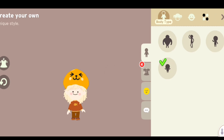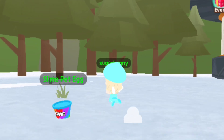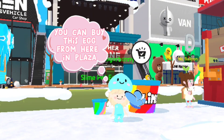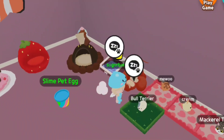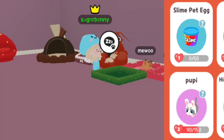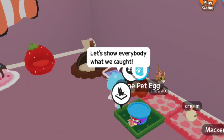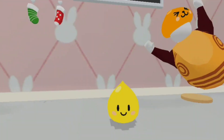Let's try it on. It's so cute! Let's hatch this slime egg. You can buy this egg from here in Plaza. It is so adorable.